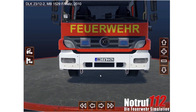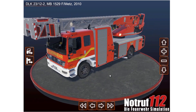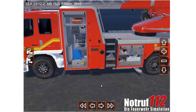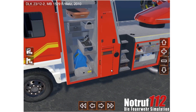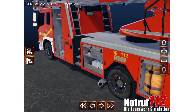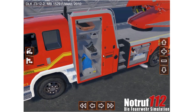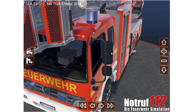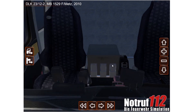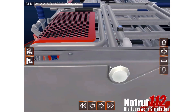As you can see here, it's a ladder truck and we can open the roll doors and look inside. On the finished game — and this is one of the pieces of information we already got — you will actually be able to take each and every single piece of equipment out and use it as intended. The camera is a little bit limited, but you can see the level of detail in these vehicles.